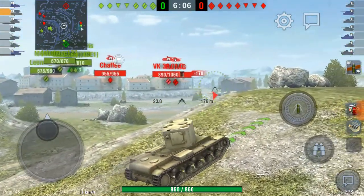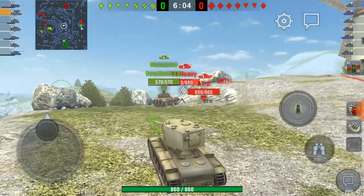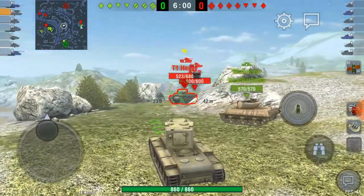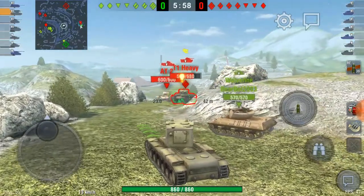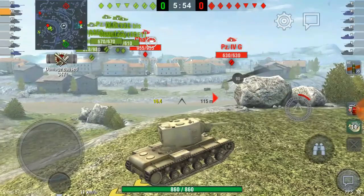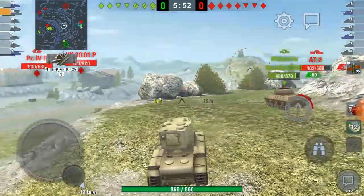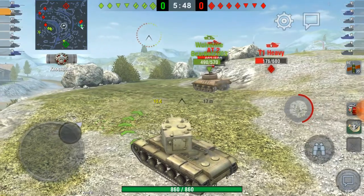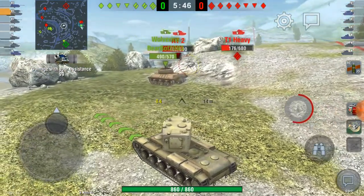We have a T1 Heavy up here, we're gonna see what we can do. Once he realizes the KV2 is coming up the hill he backs off. A blow shot goes into him; the AT2 bounces his shell. The KV2 backs down to reload and moves up for the kill on the T1 Heavy.